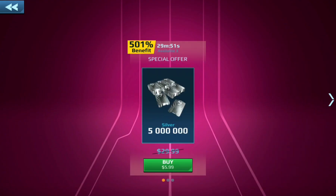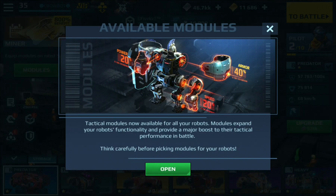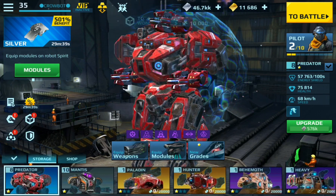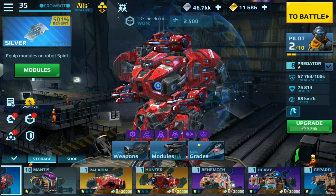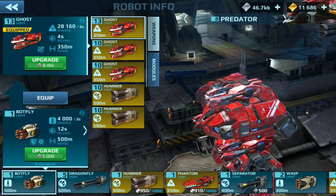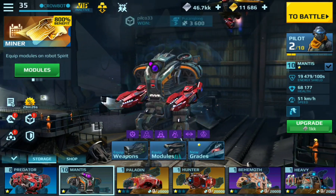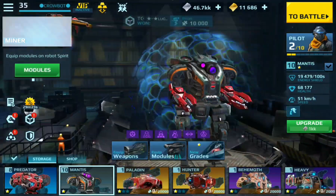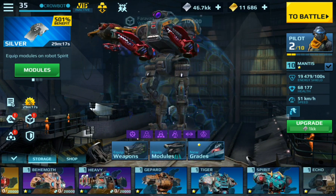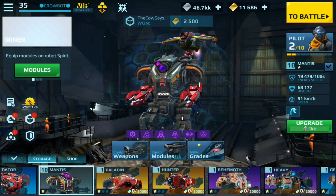I don't even know what I've got on this account. It looks like a brand new account but it's still getting lots of offers. I do have a predator — a level 8 predator with all kinds of goodness on there. And a level 10 mantis with all of that. I'm guessing that's only two robots in this whole thing. Anyway, the point I wanted to make was: now you come in here and you can change your name for free.